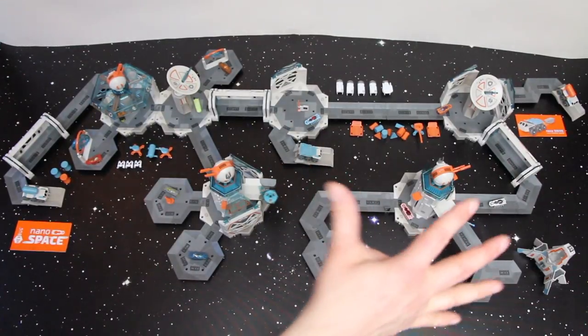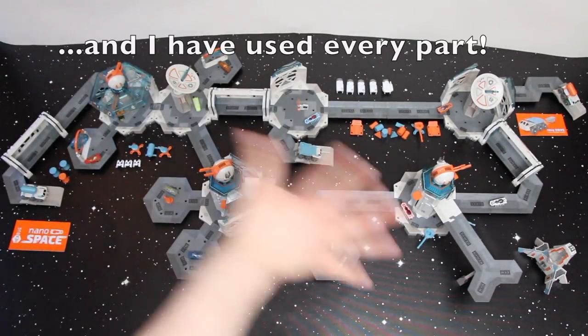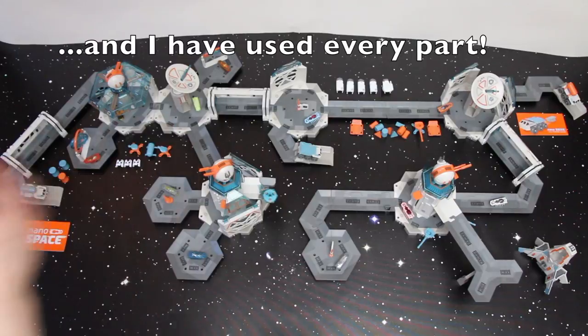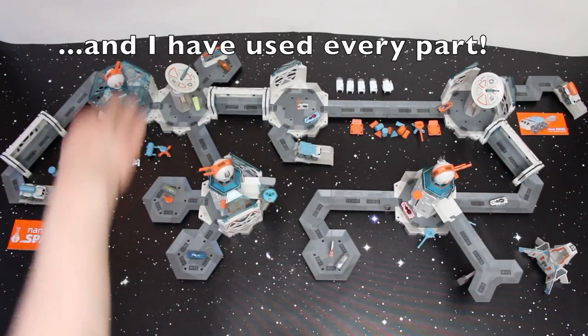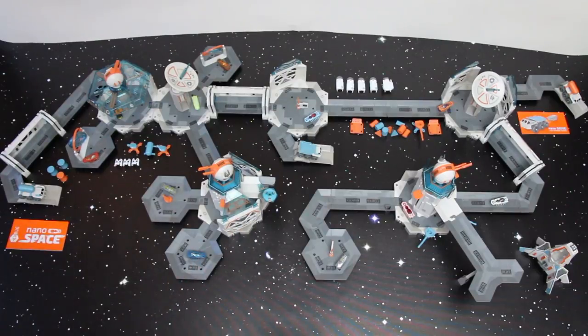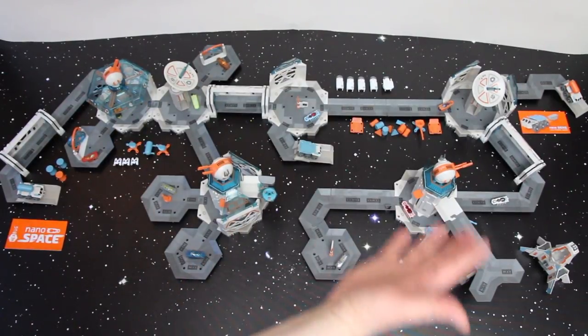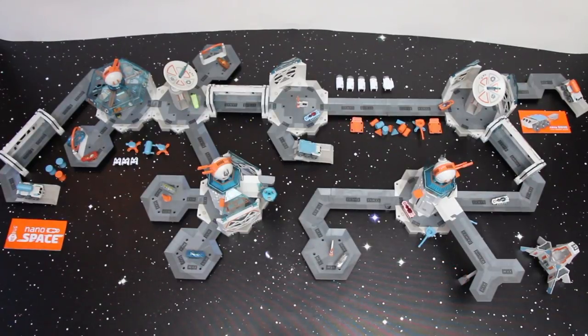All pieces that you see on the table are from those three sets. So if you've got all three sets the same as me, you can build this. You need nearly five foot of table space and about two and a half foot depth. If you've got a large nano table and you want to set your nanos free on a space adventure, this build is one you might just like.